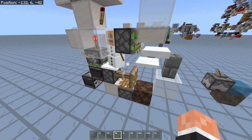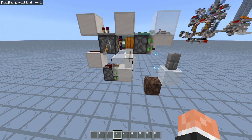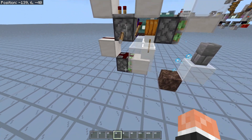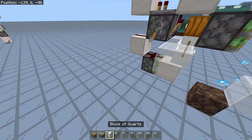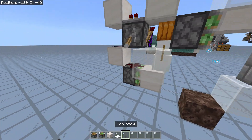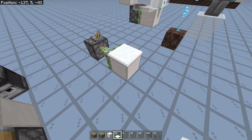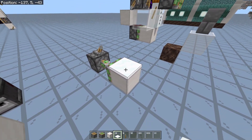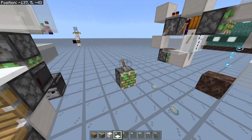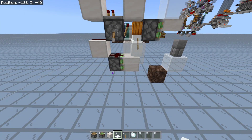Now I'm going to show you my other design. This is a much more compact version that I designed after doing the first one. It relies on a bug fix in 1.16.100.51. That bug means that falling gravity blocks will break when the block under them is retracted — like that — which is very annoying, as it breaks some kinds of piston doors and other things. However, that was fixed in 1.16.100.51.